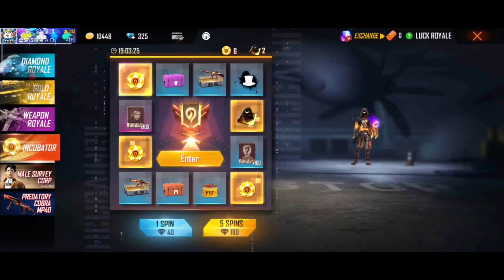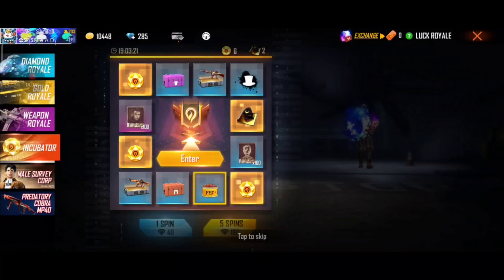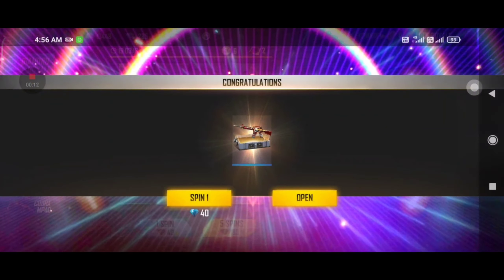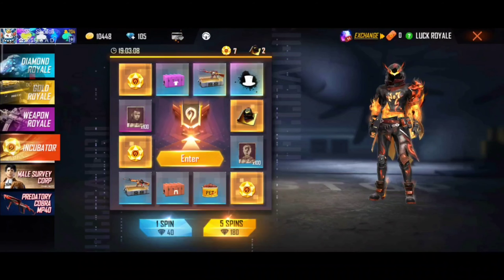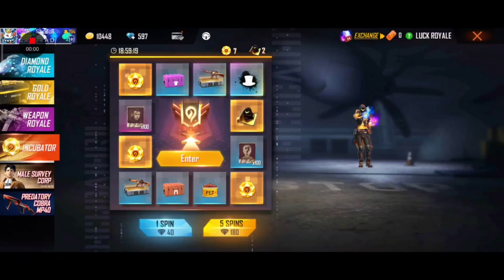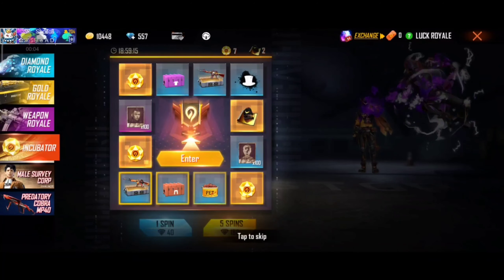Let's go guys — we will get another spin in the first spin. You can see guys, we will get another spin in 180 diamonds. This is the last blueprint we have found. This is a 100% best working trick. We have two evolution stones and two blueprints.